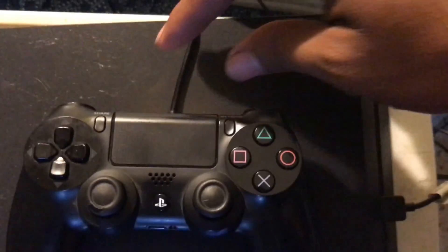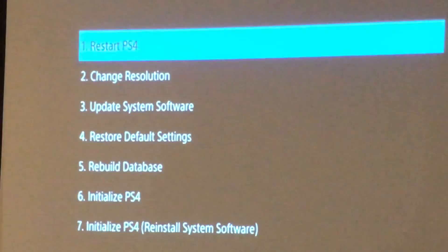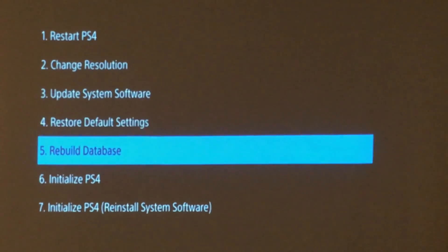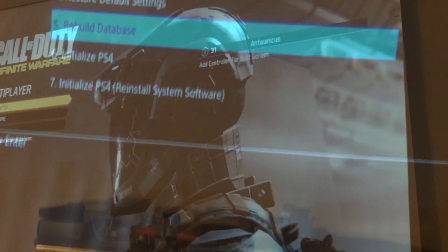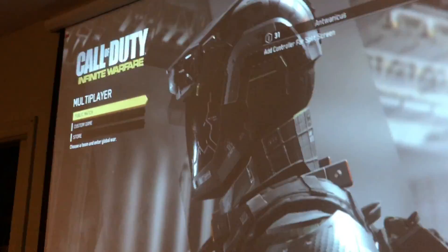Once you do that, it's going to prompt you to connect your controller to the console itself. Grab your controller, connect it to the console, and press the PS button. From here, go to the Rebuild Database section and just rebuild your database.